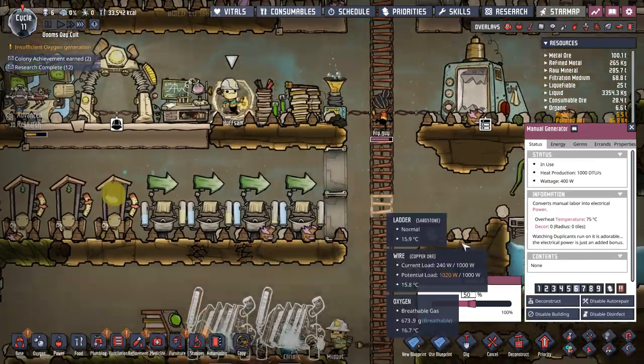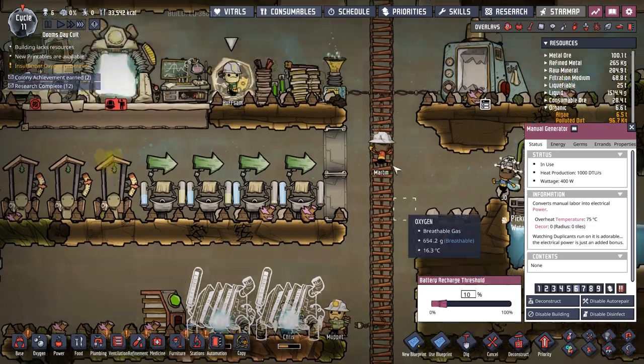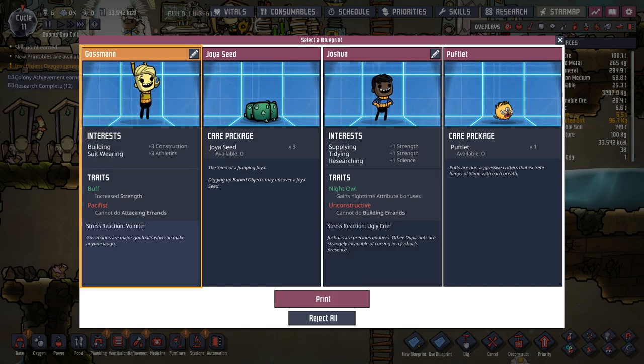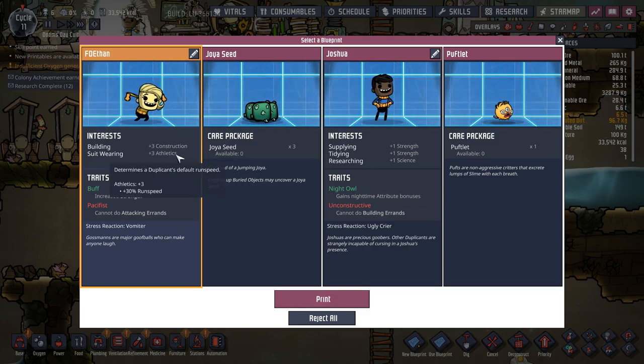Please be someone who can build — construction and athletics, supplying, tidying, and researching — and a pufflet with some joy seeds. So we're gonna go with Grossman. Going to be named Ethan — thank you so much FD Ethan for supporting the channel! Welcome to the base, I hope you survive long. You're gonna be a construction duplicate.